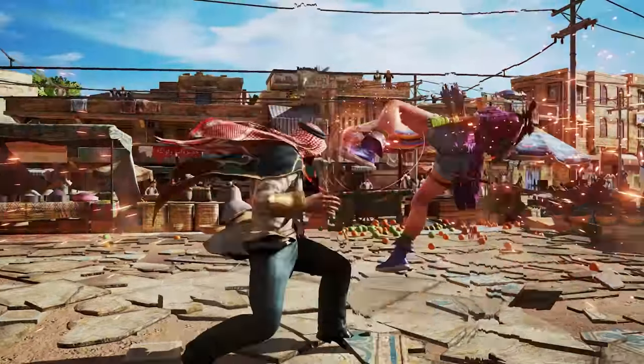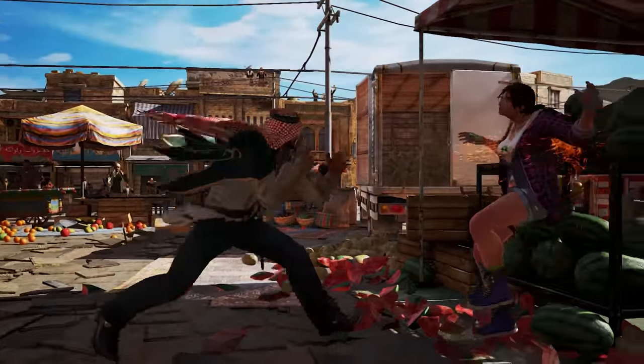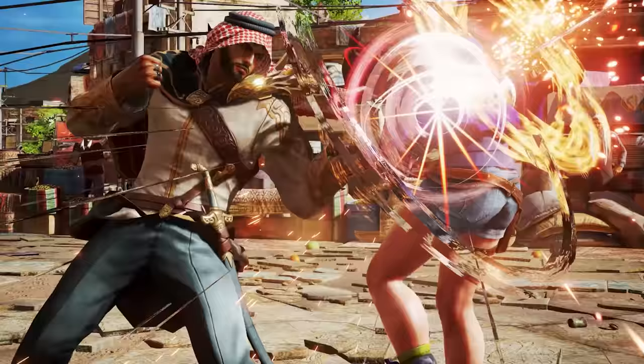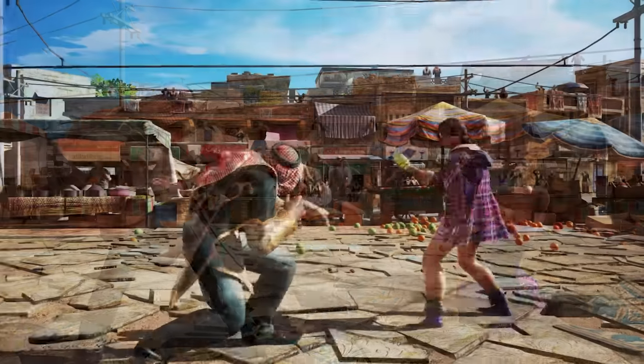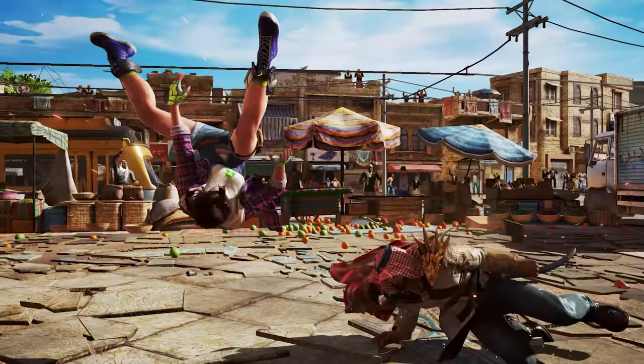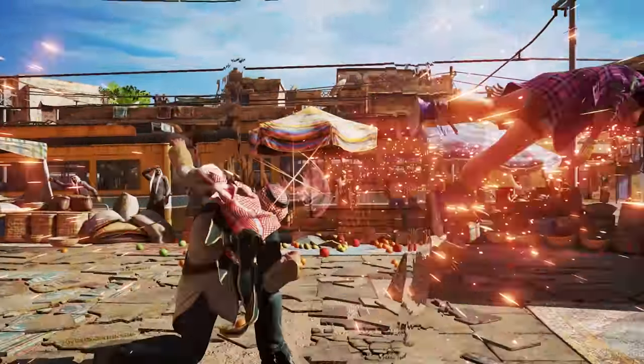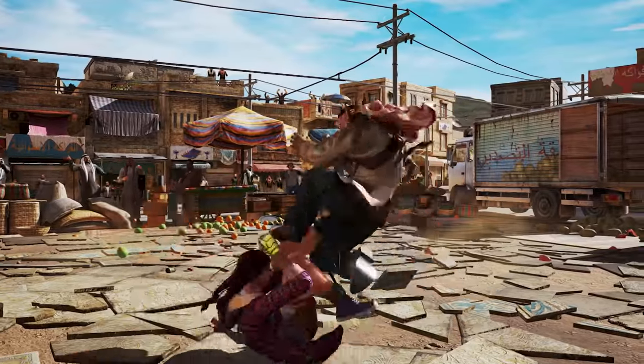Shaheen is one of the brand new characters introduced in Tekken 7. An extremely simple yet powerful character, Shaheen has a strong poking and counter-hit game, with emphasis on 50-50 mix-ups, thanks to his dangerous mids and notorious slide. If the opponent guesses wrong, Shaheen gets huge rewards off of it with his high combo damage and scary okizeme.